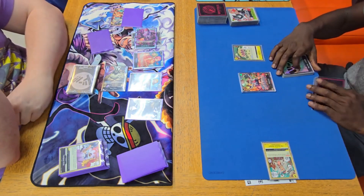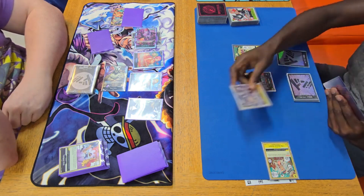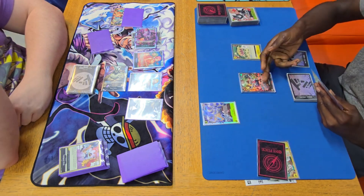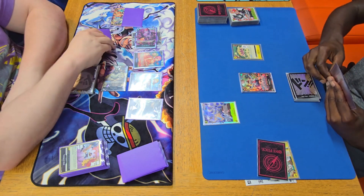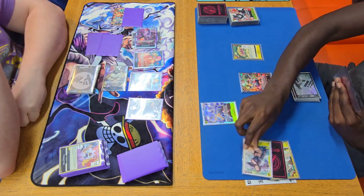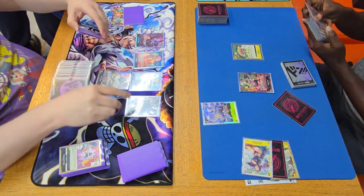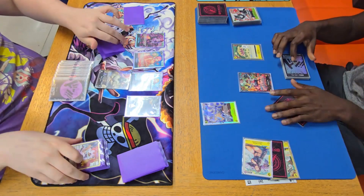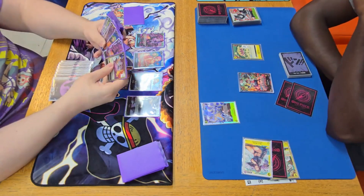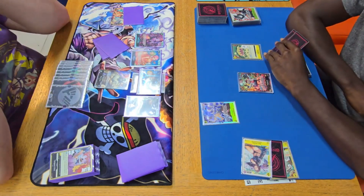We're in a very advantageous position now. Even though he can gain one life next turn we have the ability to swing nine, seven, seven, nine. He plays Yamato to gain another life with his leader ability, and puts Niko Robin into life — that's actually very good because it's a draw two for him. He's on three life, draws two cards, and has a random trigger.